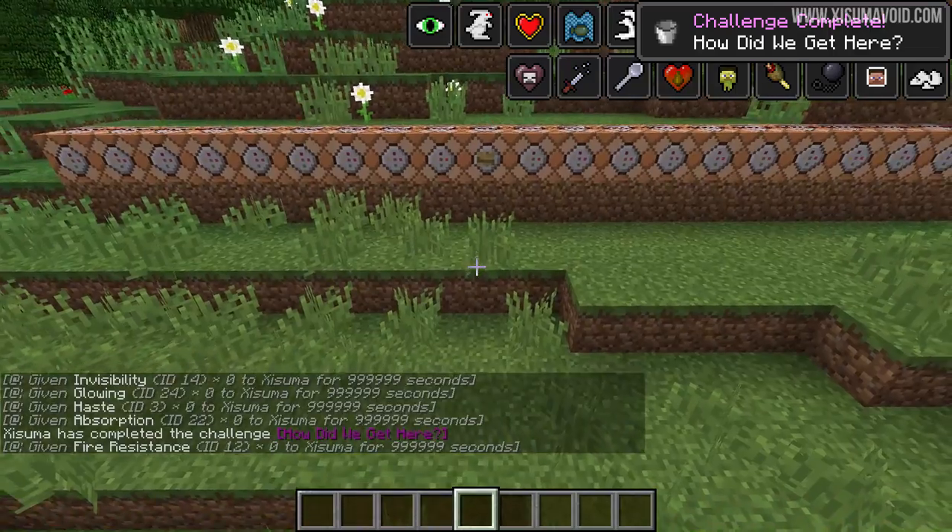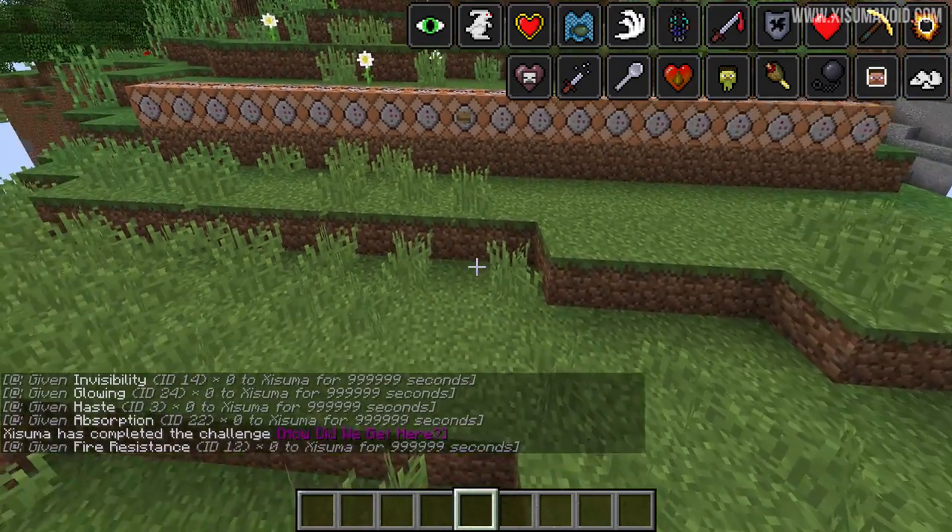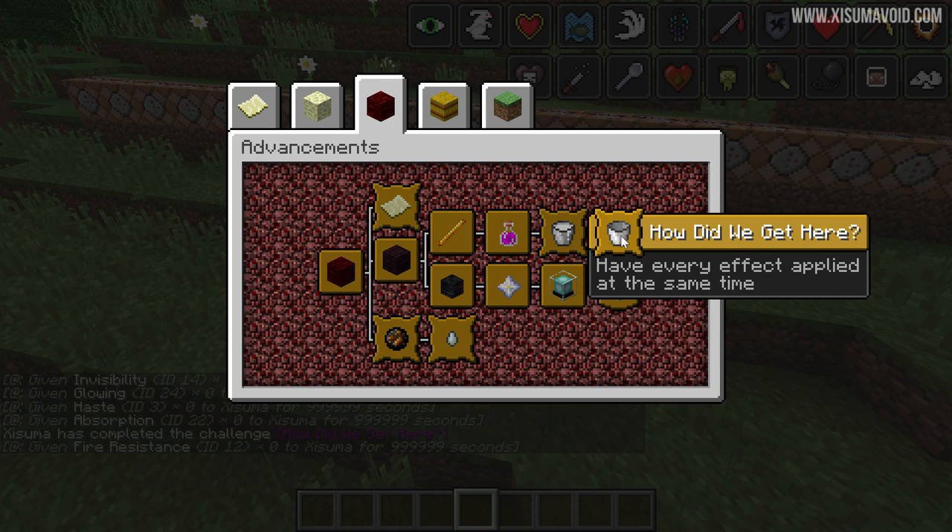There go all of the effects at the top of the screen and that pop up lets you know that we've got the advancement. So let's go and check it out. And there it is — how did we get here? Have every effect applied at the same time.